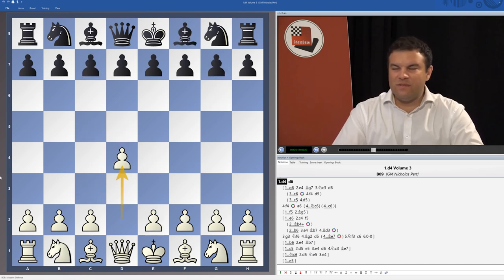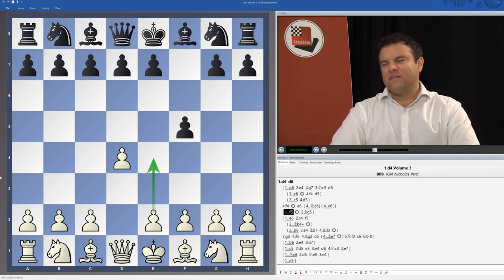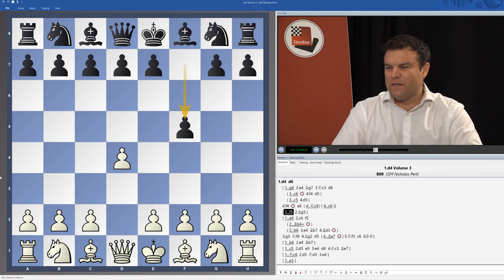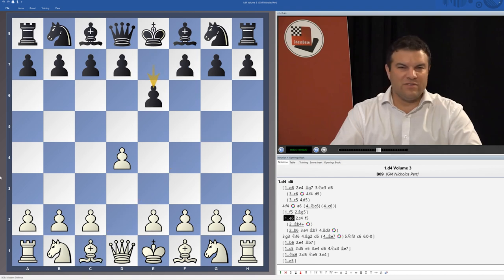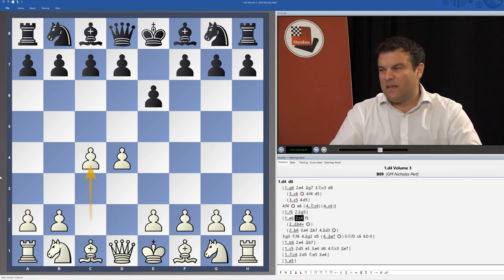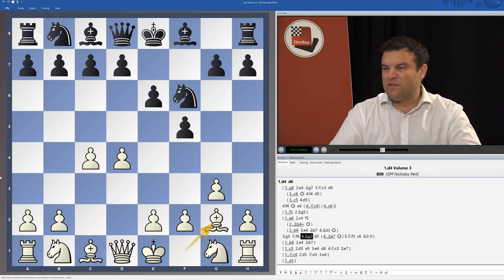As well as the Benonis and Moderns, I also spent a lot of time looking at the Dutch. My main recommendation — originally I was going to try the Staunton Gambit with 2.e4 — but there were lines where it seemed hard to prove an advantage for White, so instead I changed to Bg5, which can still be quite aggressive. Within the Dutch after e6 and then f5, I'm recommending the main lines with g3, Nf6, and Bg2, looking at how to deal with the Stonewall Dutch, the Classical Dutch with the pawn on d6, and sidelines such as Bb4+.